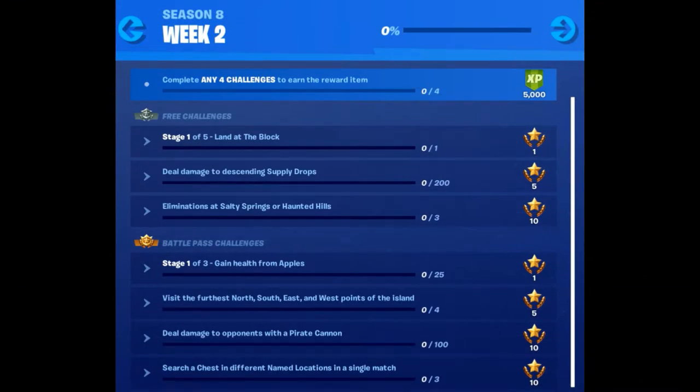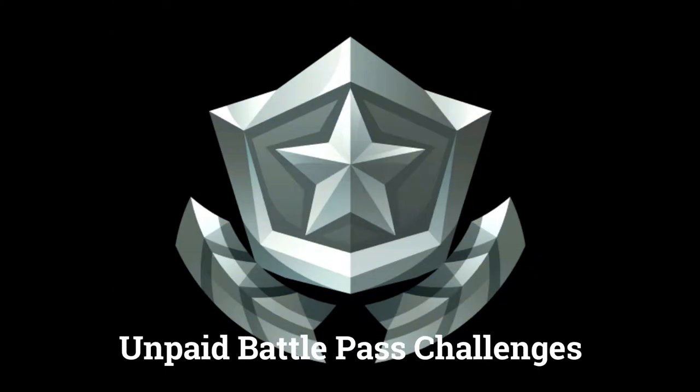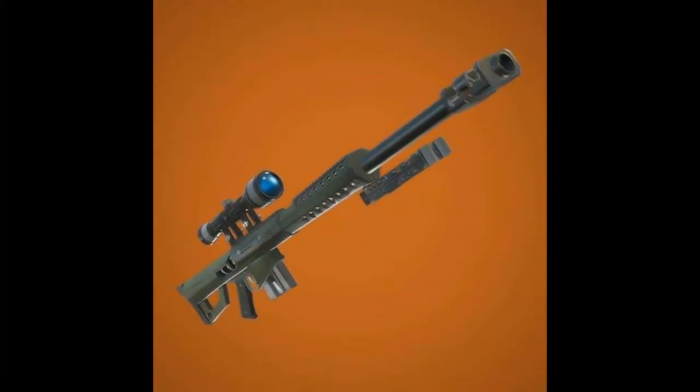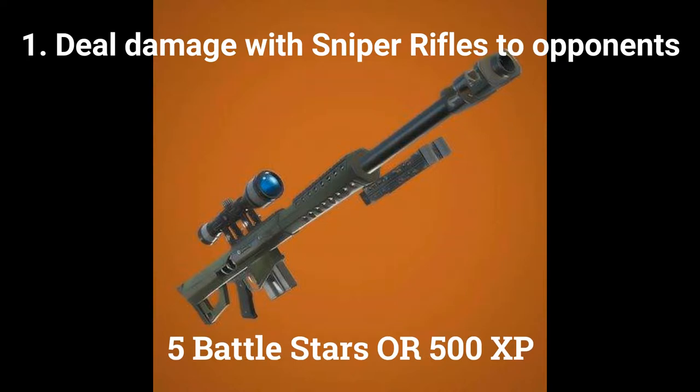Let's start by looking at an overview of the challenges before we go into the details. There are 3 challenges you can do if you don't have the paid battle pass. The first free challenge is deal damage with sniper rifles to opponents, worth 5 battle stars or 500 XP if you are at tier 100.